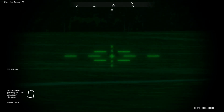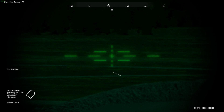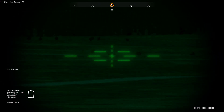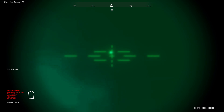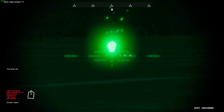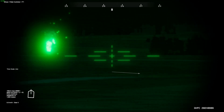When you switch over to sabot, you have to reset your range to 1600 meters. You can see the base of the target right there. It's really that simple — 1600 meters for sabot and 1100 for HEAT.